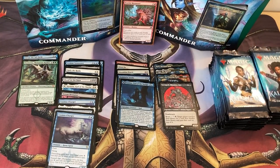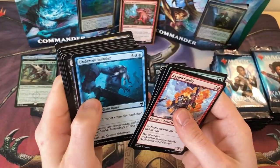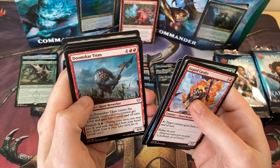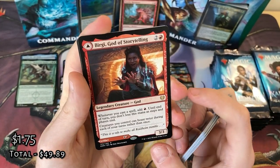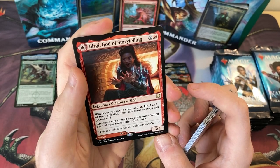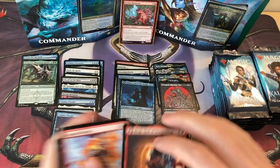I've got to say, we've got some good pulls so far. Fly through these. Undersea Invader. Surtland Frost-Pyre. Another excellent rare card — Birgi, God of Storytelling. I'm quite looking forward to building this as a Storm Commander, and I also know it might slot well into a Zarda deck that I built. So very, very happy to see that.